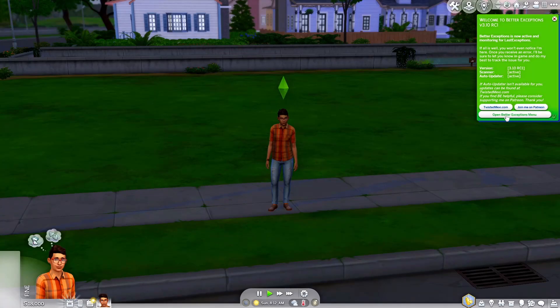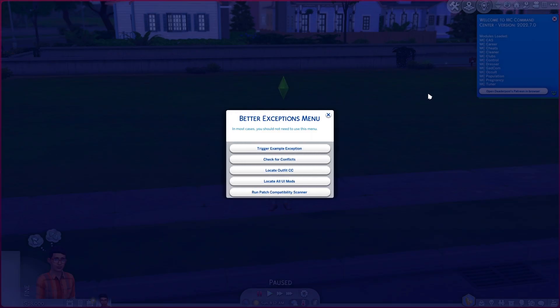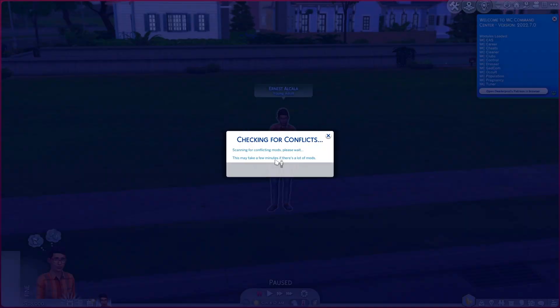In order to run it, you can go to the Better Exceptions welcome menu that appears in your notifications when you first load a household. Click on the Better Exceptions menu and select Check for Conflicts. Allow the report to run for a few minutes — longer if you have an excessive amount of mods or an old hard drive — and the report will open in your browser when done.